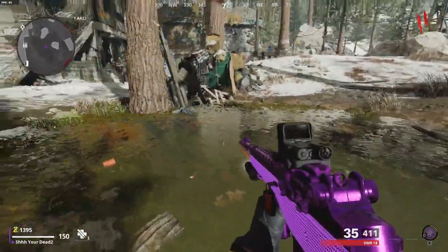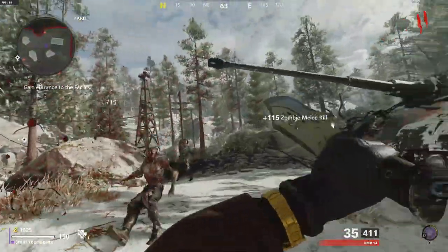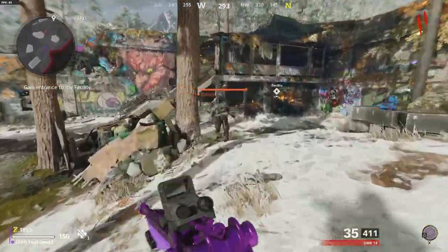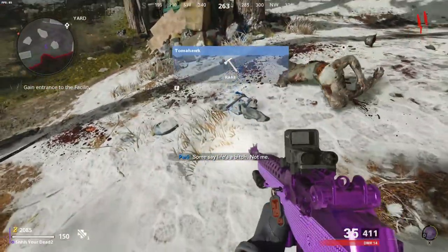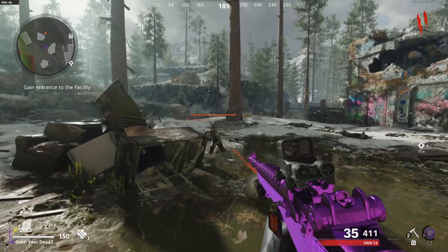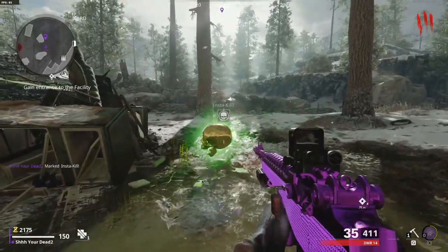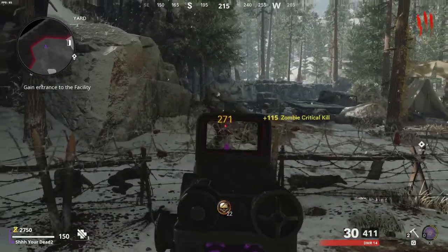You are put in a confined map and told to survive for the foreseeable future. There are tools and equipment you can use to your advantage for reaching high rounds, and that is my job to help you with. Once you complete step one — killing a zombie — you may notice your points meter went up. Every zombie kill is 90 points and every headshot is 115 points.